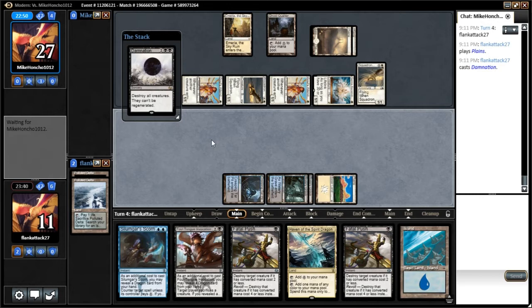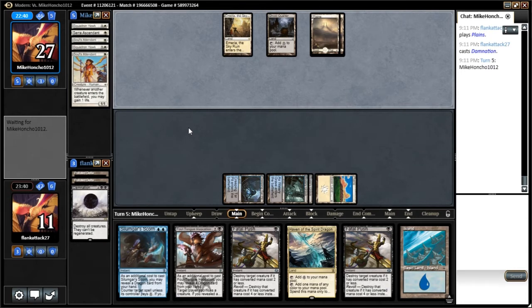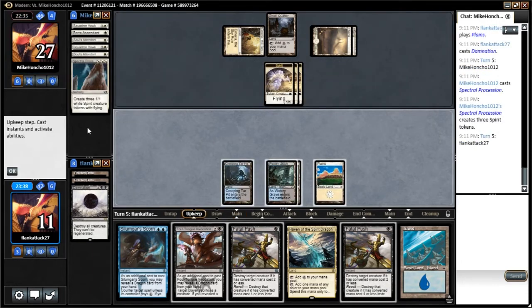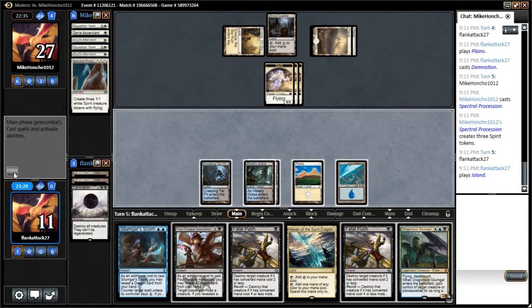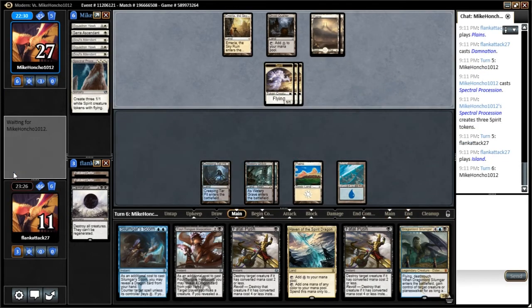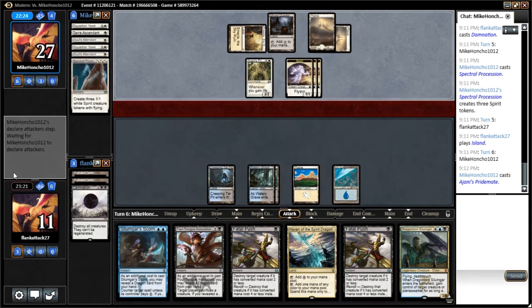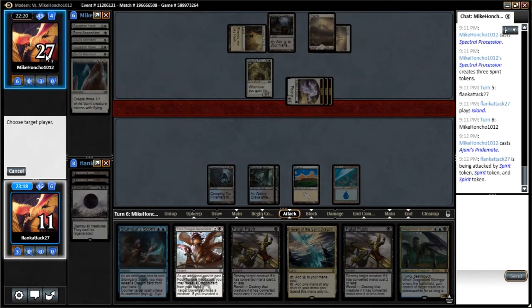Our opponent has two Squadron Hawks and some unknowns in hand. Spectral Procession is pretty good for our opponent here. And a Dragonlord's Silumgar is a pretty good draw for us. So we'll just play this Island and pass the turn, with the ability to push a couple of things and counter something. We'll let that resolve — that's fine. I think at this point, we'll make our opponent sacrifice something.